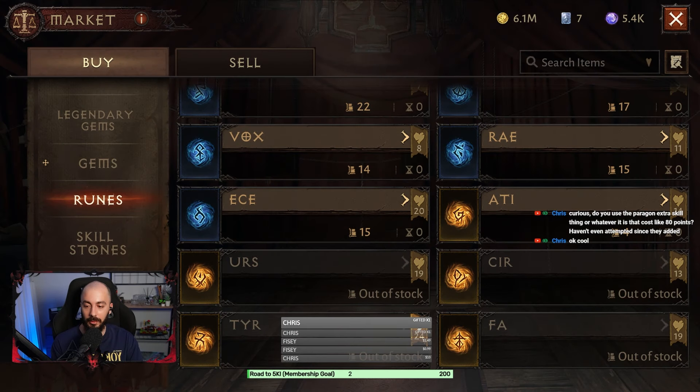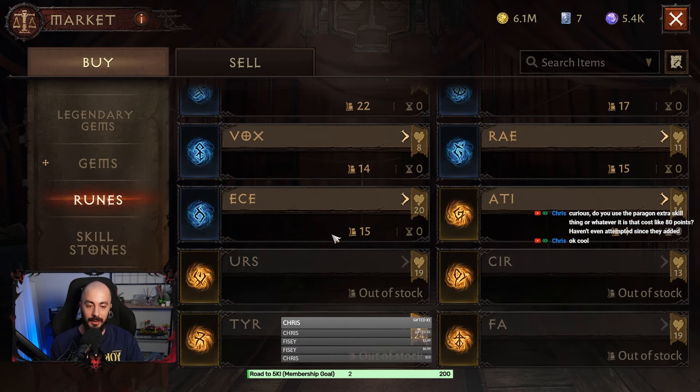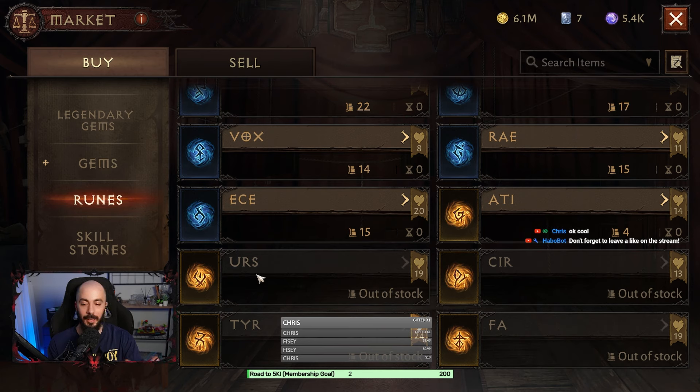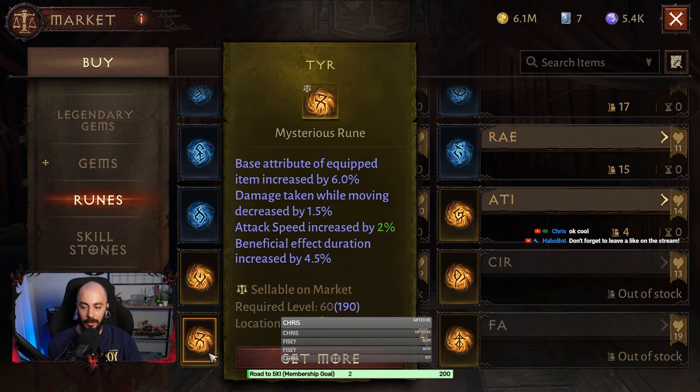Runes are starting to get really good now — gold ones are available, and after this orange ones will be available too. Just like normal items, they have tiers. All of them can drop from monsters; you don't have to craft them. However, it is harder to drop higher quality runes because of the drop rates.